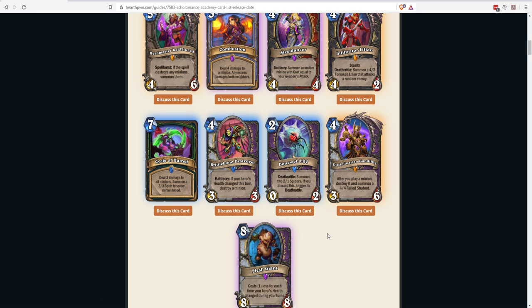Next: Bone Web Egg, a two-mana 0/2 Warlock minion — Deathrattle summons two 1/1 Spiders, and if you discard it from your hand you trigger the Deathrattle for free. In Zoo Warlock it's a decent target for Evil Genius to sacrifice for Lackeys, getting two 1/1 Spiders on the back. For discard Warlock it's even better — if you happen to hit it with Soulfire for one mana, you get two 1/1 Spiders for free. Could work in Zoo that also runs Soulfire.